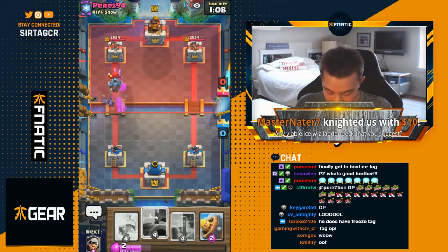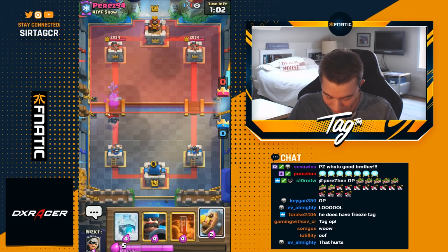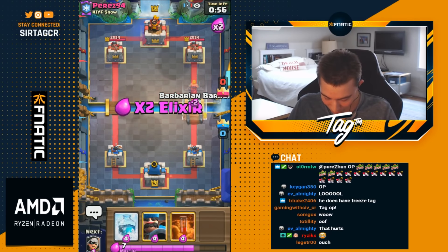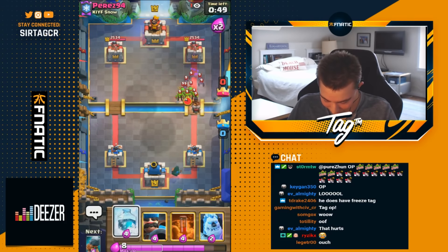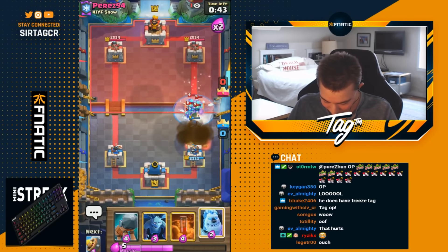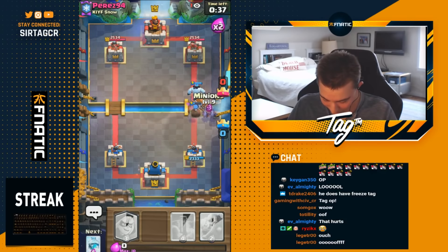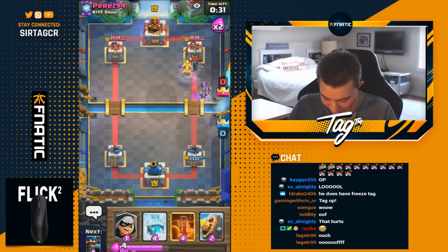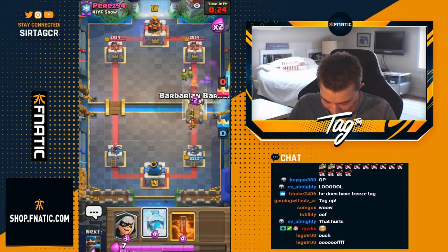We are still making a presence with our minions. I'm gonna go for barbarian here and bandit as well. He's giving me that freeze value — he's gonna fireball but I'm okay with it as long as I defend. He doesn't have fireball back in cycle so now I can freely spam him. Unfortunately he also has ice spirit with the Mini Pekka — otherwise I feel like we'd break through by now. This is definitely not an easy matchup. He has a lot of ways of mitigating any type of push that we throw at him.